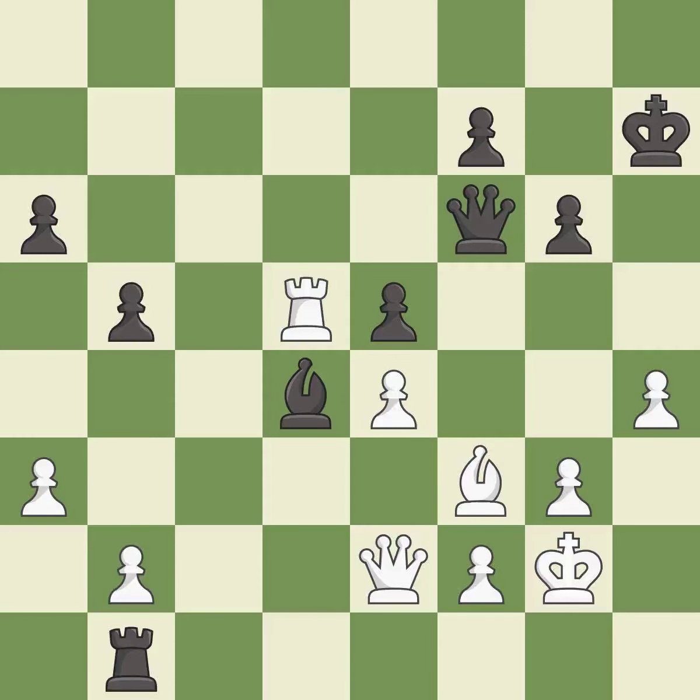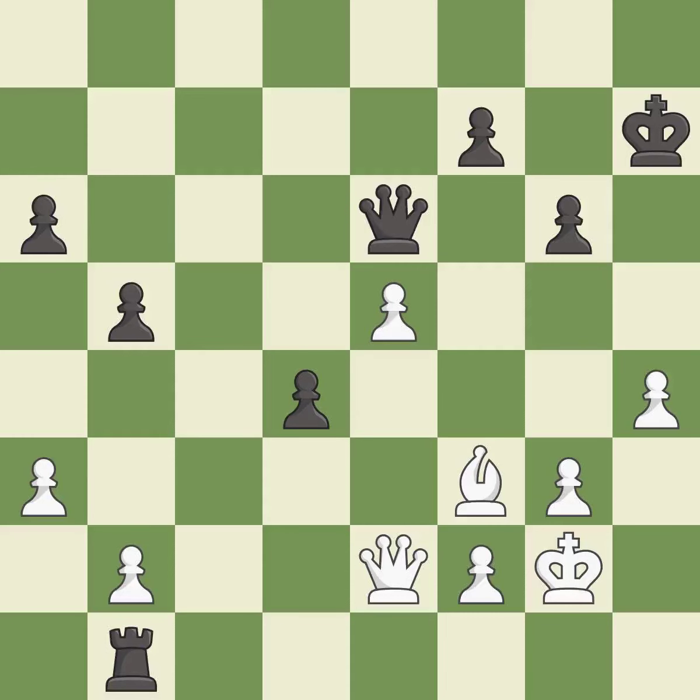One of the best moves — excellent. This removes the attacking bishop. This is the only good move — a great move. Takes back. This is the start of the endgame and black is equal — best. The opposing queen is kicked by a pawn and must now move or be captured. This is the only move that works — a great move. This moves the queen to safety — best.